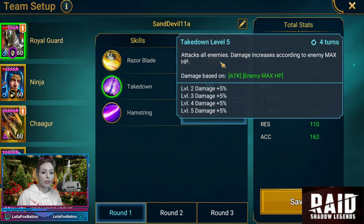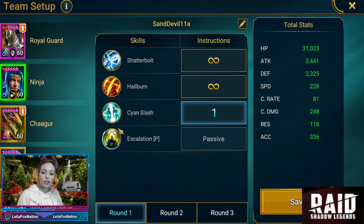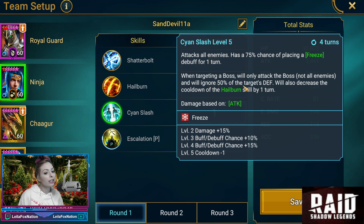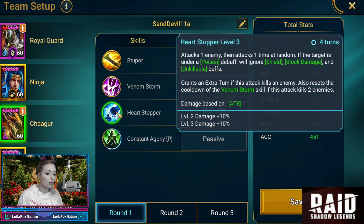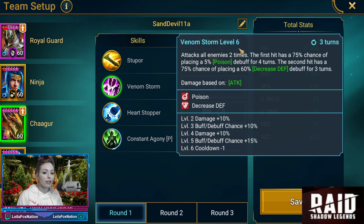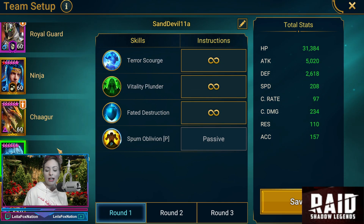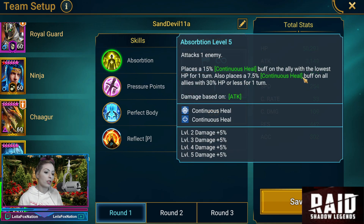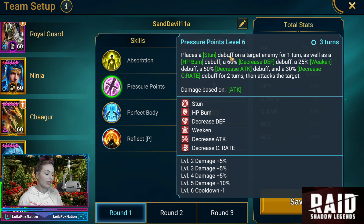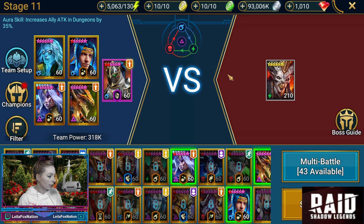On Royal Guard, we have him starting with his Takedown, which is damage and increases the counter to max HP — we're shutting off Hamstring. Ninja we're having start with Scion Slash, which has a freeze and only attacks the boss, ignoring the target's defense. Chagor we're having do Heartstopper once, then shutting it off after that. Venom Storm — we AoE twice on the poison, and we love his passive. Rotos, we're just going to let Rotos do Rotos things. And then Raiho, we start with Absorption, which is continuous heals, and we'll have her do Pressure Points to land all those debuffs when the boss is asleep. We know stun doesn't work, but we want to land all the other debuffs.